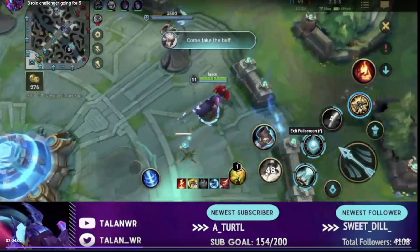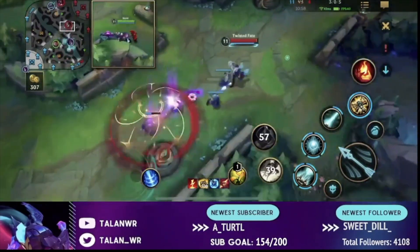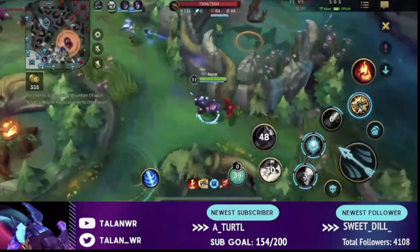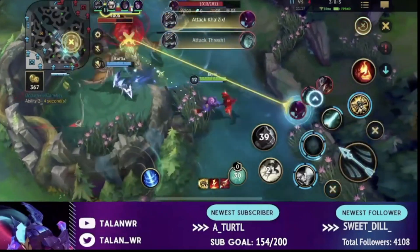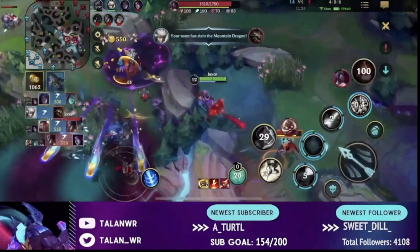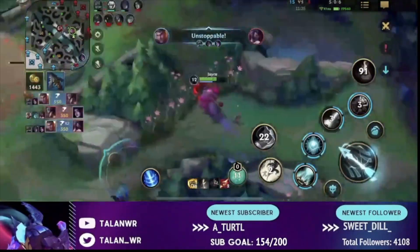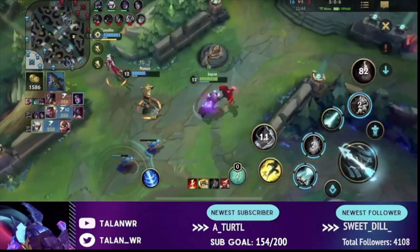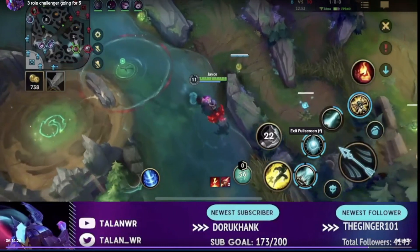Now for team fighting with Jace — Jace typically needs to be poking people out before the fight starts because you have a lot of poke with your first plus third ability combo in range form. I'm gonna find a unique angle to go poke people rather than sitting right next to my teammates. I auto attack the Kha'Zix, poke him down, get a nice shock blast, go around, and find a unique angle. You're susceptible to being bursted, so find angles to poke while others are dealing with your teammates, then clean up with melee form.